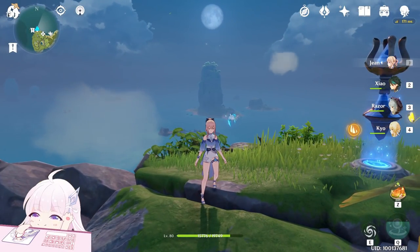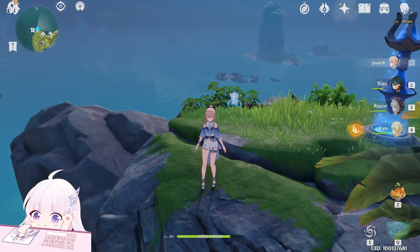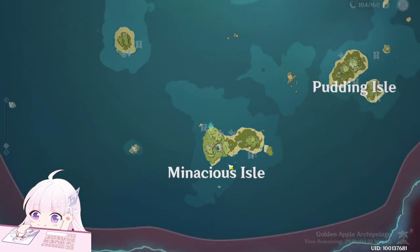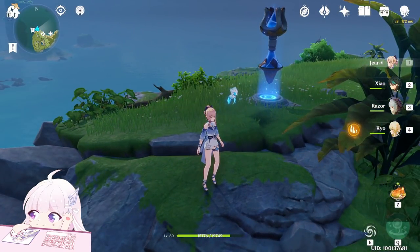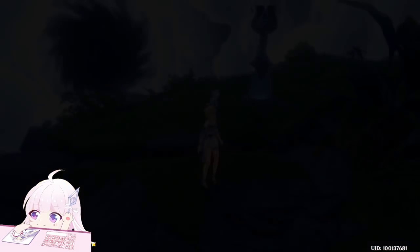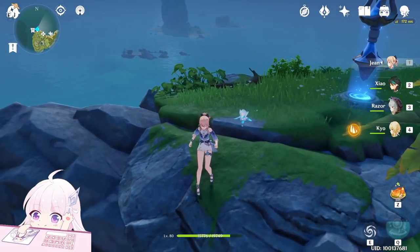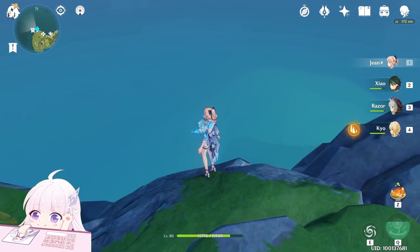Hello guys and welcome back to my channel. In this video I will show you how to find the new material for Katsuha, which is a new character who will get released after around three weeks. So basically the new Anemo character.